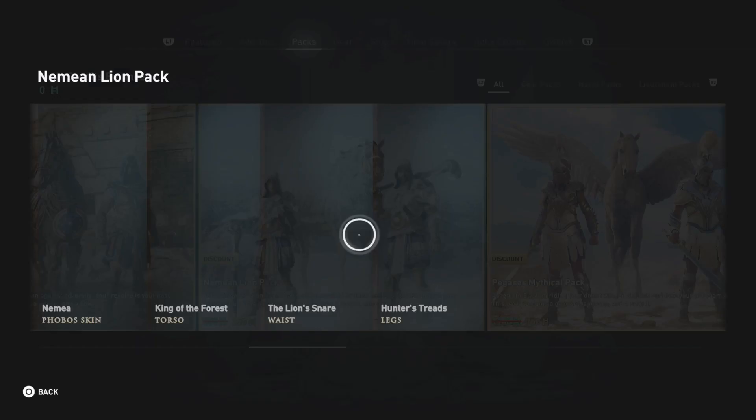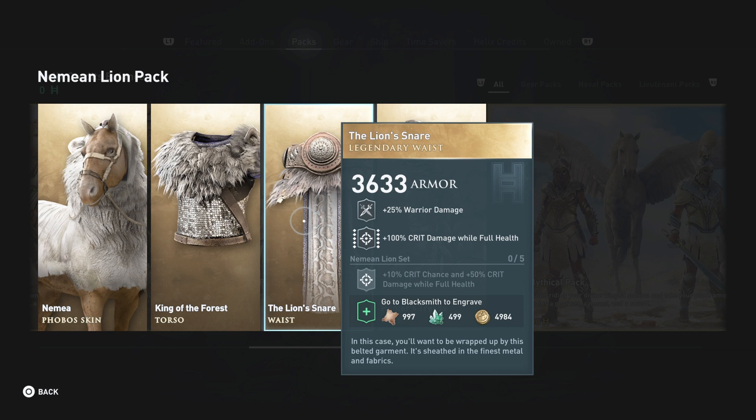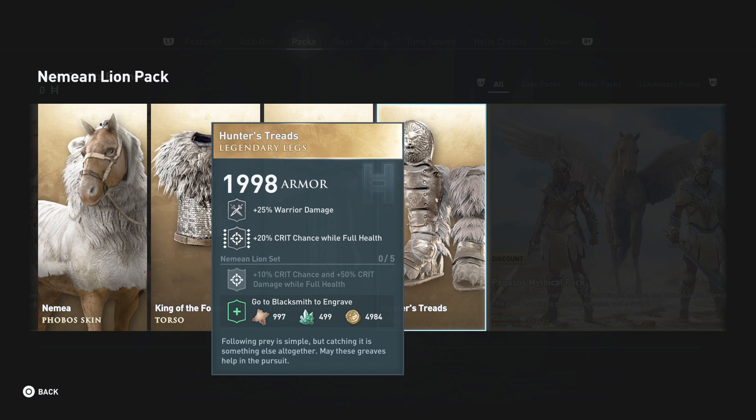The Nemean Lion pack — I wasn't impressed at first, but take a look: 10% crit chance and 50% crit damage while full health. That alone might be worth the set — that's actually outstanding. The Lion Snare gives 100% crit damage while full health, and 20% crit chance while full health. And here's the key thing: even if you use the ability where your health is capped to 25% for 100% damage, that 25% health still counts as full health. So yes, the Nemean Lion pack is actually a go.